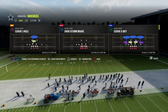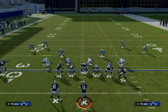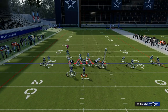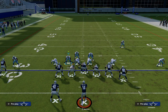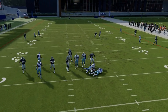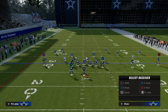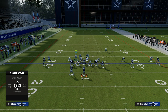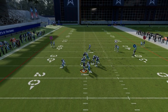Overstorm Brave is your base setup. We're going to show you the Blitz and a coverage look. Coming back to Overstorm Brave, all you're going to do is hit R1 and pinch your defense, then bring this guy down to the box and stand about right here. Now, if the running back goes on a route, you've got to go guard the running back. But as you can see, it gets really quick pressure on the opponent.